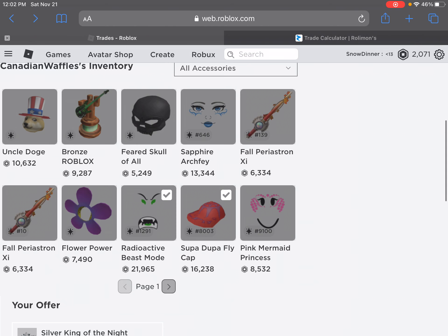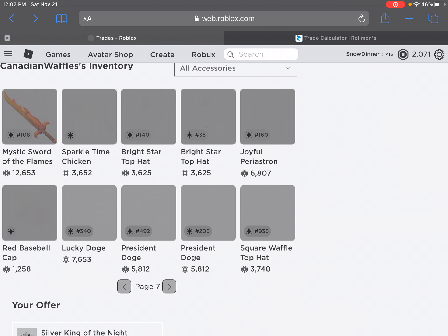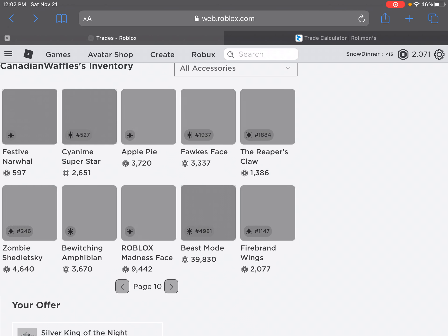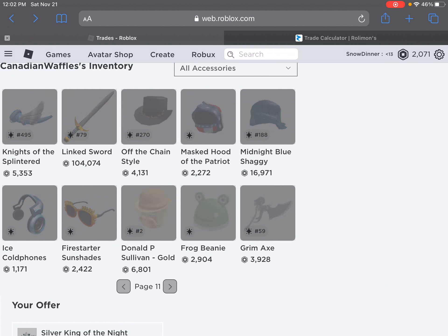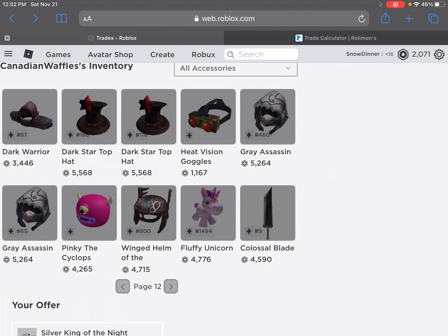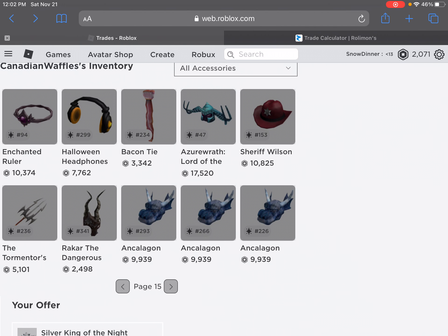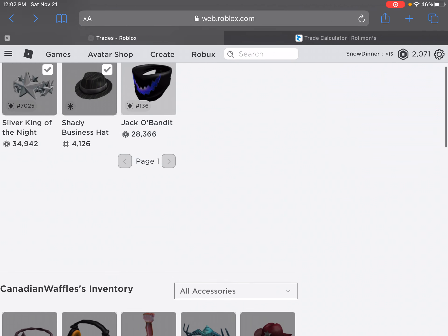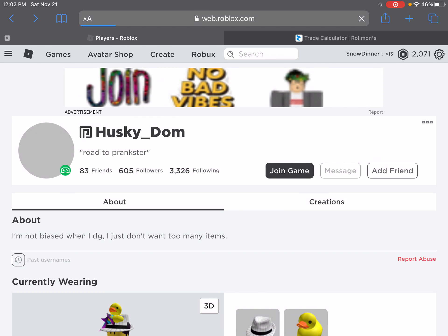This is his inventory — he has a lot of items. I'll scroll through it. He has like 20 pages of inventory. But anyway, just tell me if I should counter, say if I should accept, counter, or decline. Tell me that. Thanks and bye.